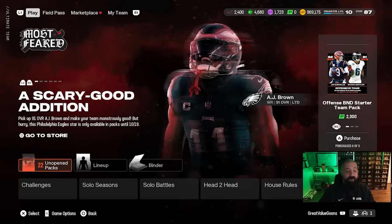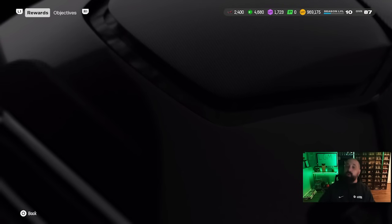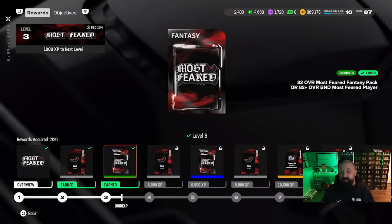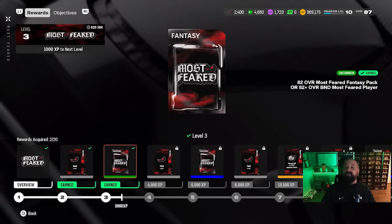We're pre-recording one a day in advance, but the Most Fear promo just came out and as you can see we got 22 unopened packs to go. We're at level 10 in the season three field pass, so we got a few packs to open up from that. In the Most Fear promo we've only made it to level three. I wanted to make it a point to get to these 82 plus BND Most Fear packs — there's one in solo challenges.